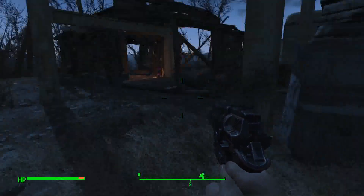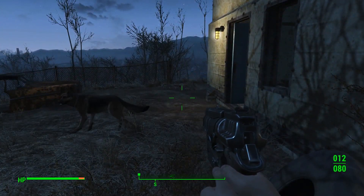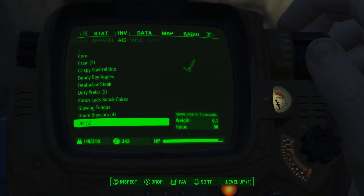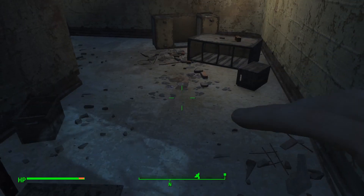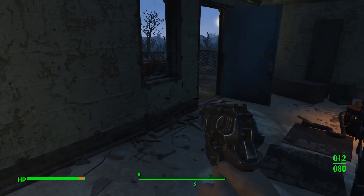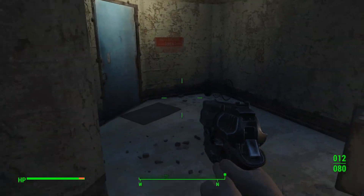So we're gonna take a little diversion instead of heading straight to Ten Pines Bluff — we're gonna check out this place, which is the USAF Satellite Station Olivia. That's a mouthful. We're gonna check it out. I don't know if we're prepared for this area, we may just get completely obliterated, but we'll check it out — that's what I love doing most in this game. Come on dog, let's go have a look.